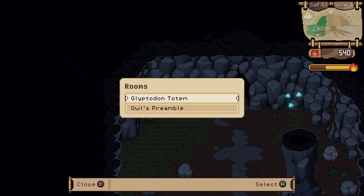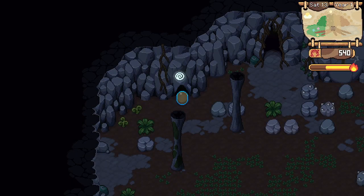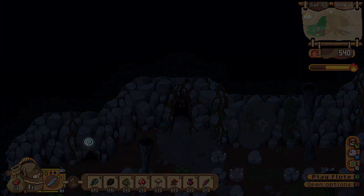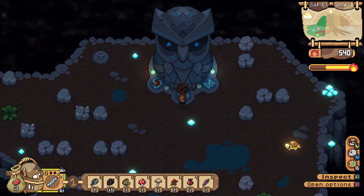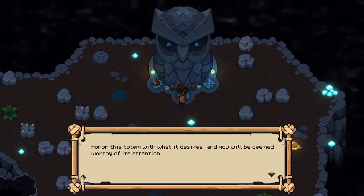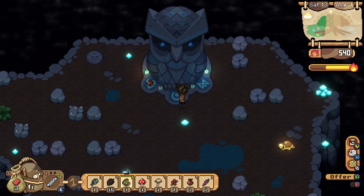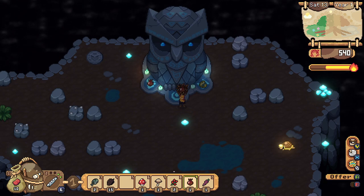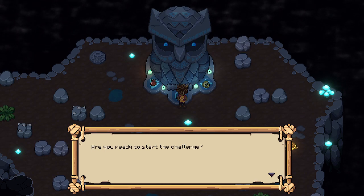Let's get down to the owl's preamble. Let's make some donations. Honour this totem with what it desires and you will be deemed worthy of its attention. Let's get this fish in there — the totem accepts the offering. And a carrot — the totem accepts this offering. Are you ready to start the challenge? Yes.